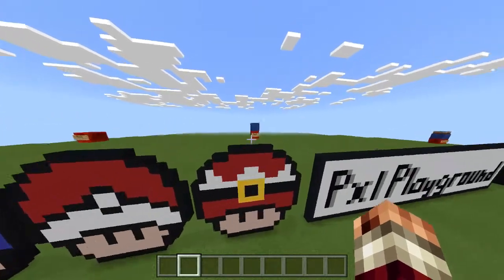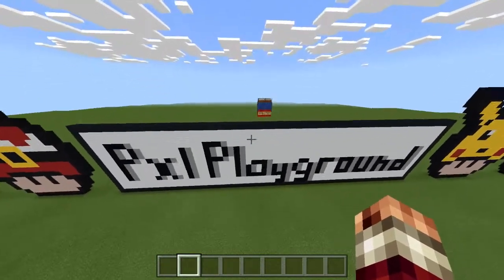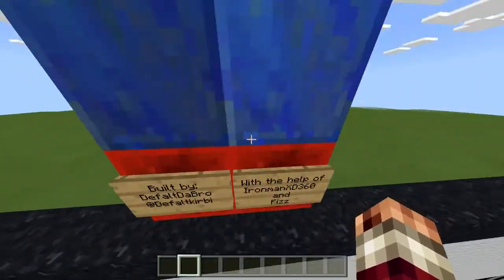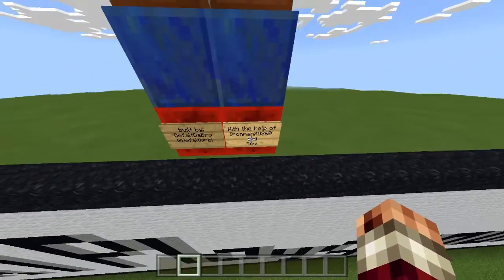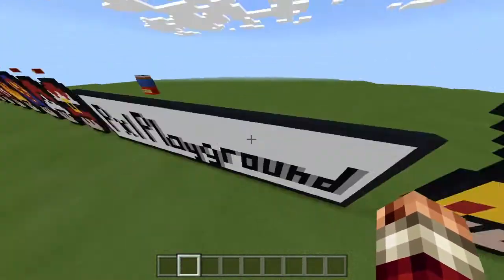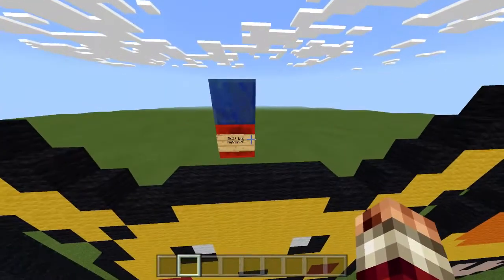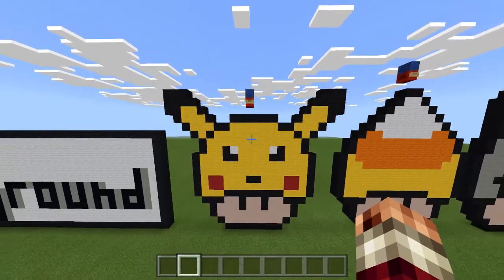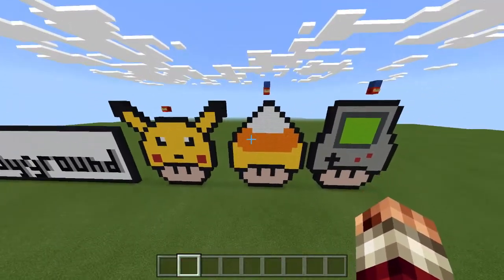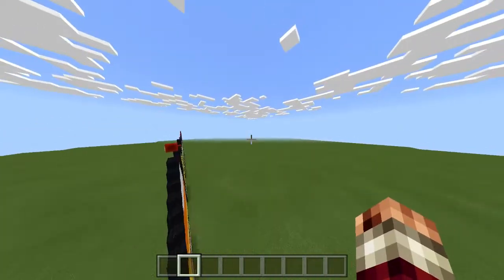We have a Pixel Playground logo built by Default-a-Bro, with the help of Iron Man XD360 and myself — Iron Man and I just filled in the white a little bit. Revon again: Pikachu, Candy Corn, and a Game Boy. That Game Boy looks super sick, I will not lie.